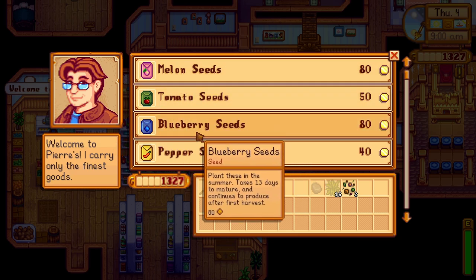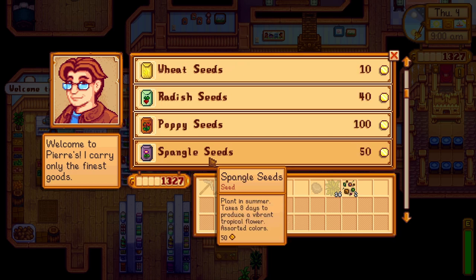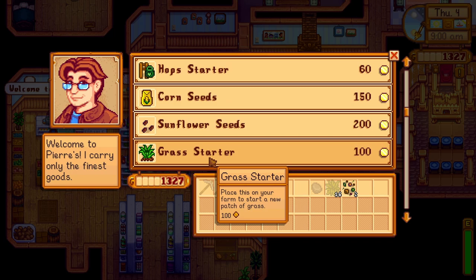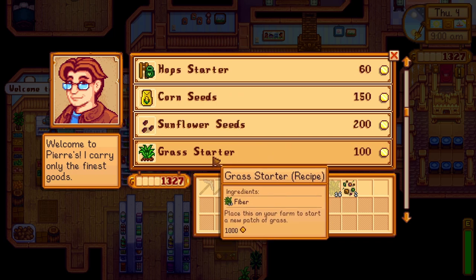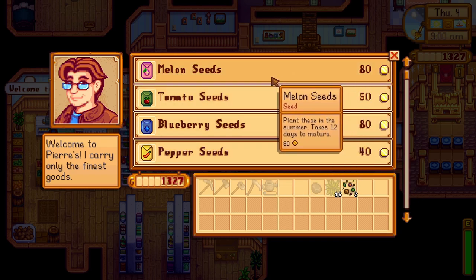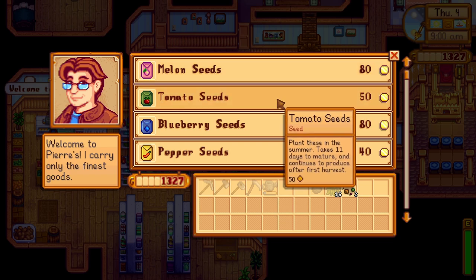For the important crops this season, you have melons, peppers, blueberries, tomatoes, corn, hops, poppies, and a few others which you can see on the screen. As it was with the spring season, my advice is to get one of each of the summer crops planted on your farm. That way you can always have some of the crops if they are needed for something like a request or a bundle item.